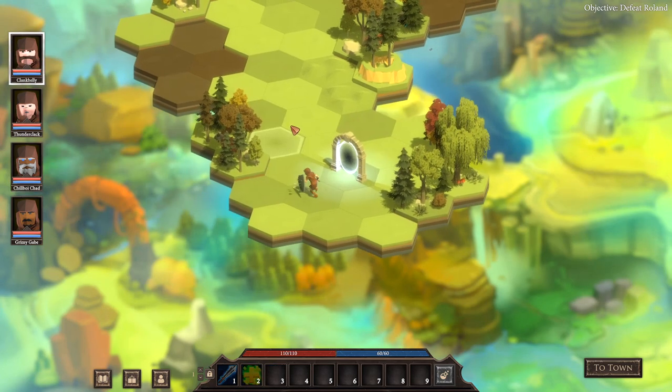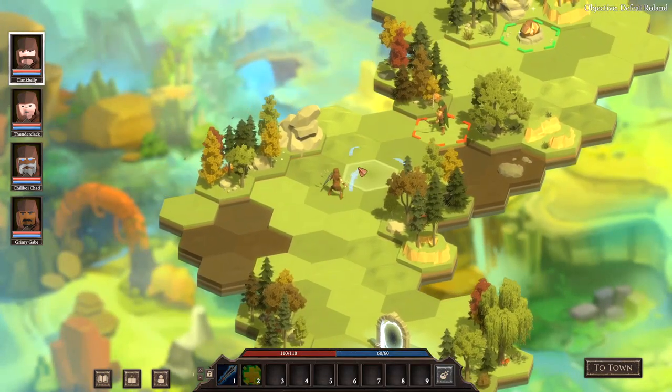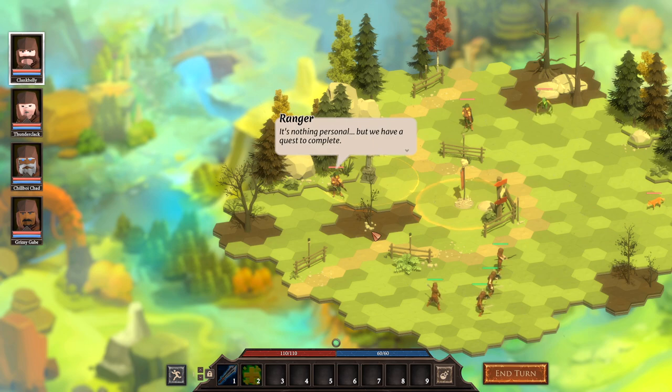We can change who leads the party — I don't think it really matters aside from maybe changing who the first person to act is in combat. One thing I would change about this game is I would add a speed stat effectively. One thing that I think is kind of a problem with the structure is that it functions under the pretense that our entire team goes and then their entire team goes, and I sort of feel like that limits the amount of strategy and options you can play around with.